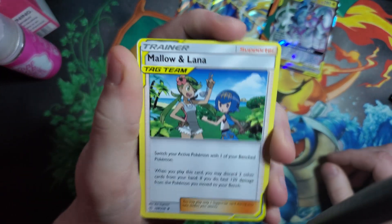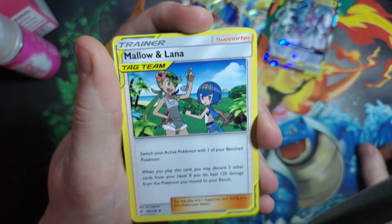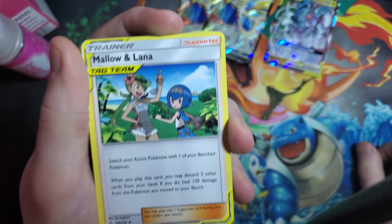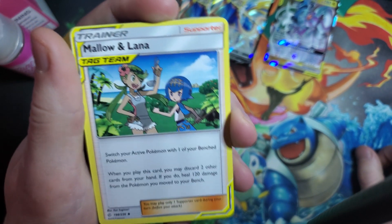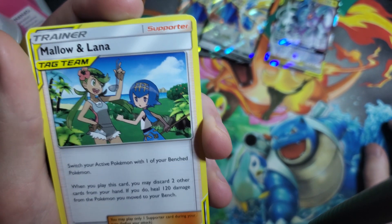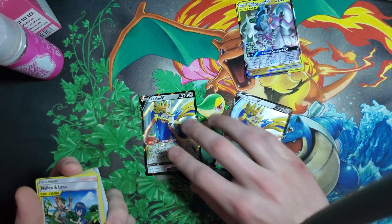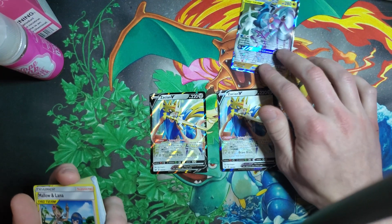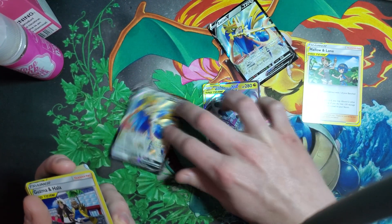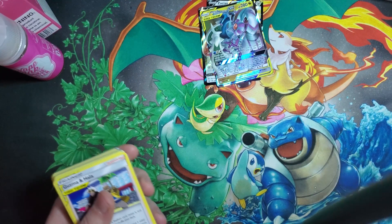We have Mallow and Lana — pretty good supporter card. This is one of the only healing options you're going to have. You can switch your active with one of your bench Pokemon, which on its own is whatever, but if you discard two other cards from your hand, you're also healing 120 damage from the Pokemon you switched out. So if ADP is taking a little bit of damage, you could play Mallow and Lana, switch out, ADP heals 120, and your opponent's not going to take a prize card. Pretty good.